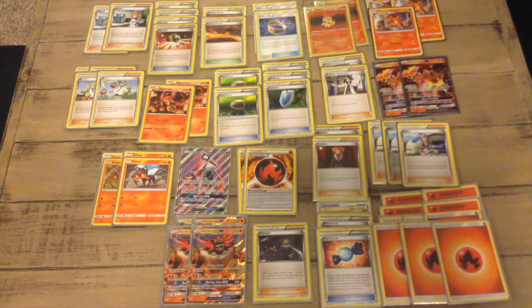Victory Star lets me flip the coins until I get heads. We have four Littens to get Incineroar — I either evolve Litten into Torracat and then evolve into Incineroar, or I use Litten with Rare Candy directly into Incineroar. And I have Float Stone for free retreats.